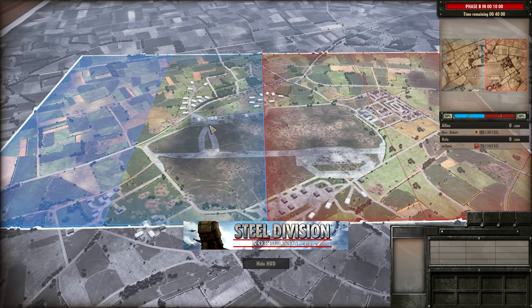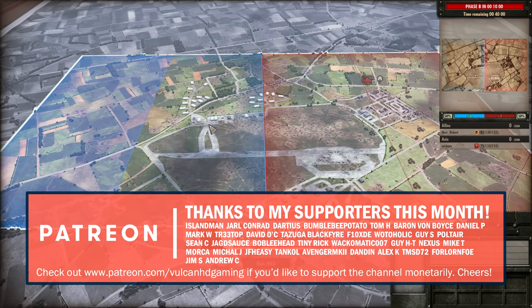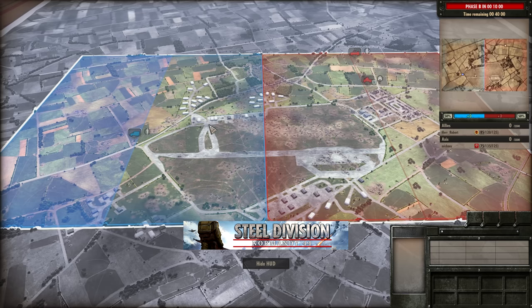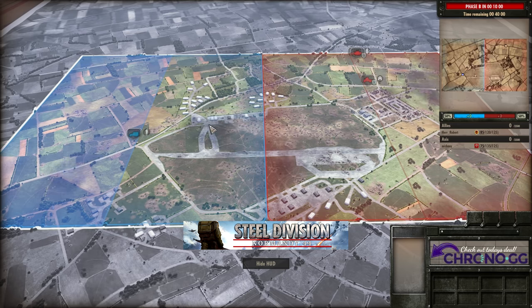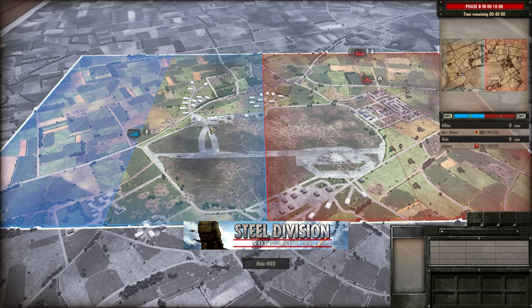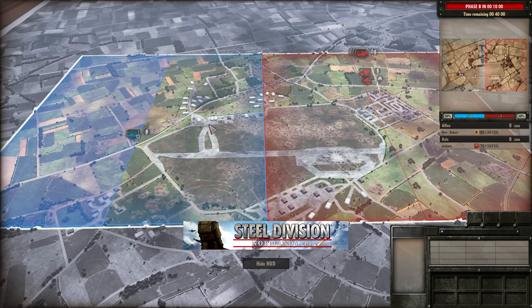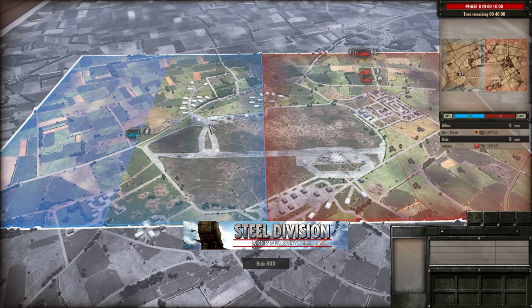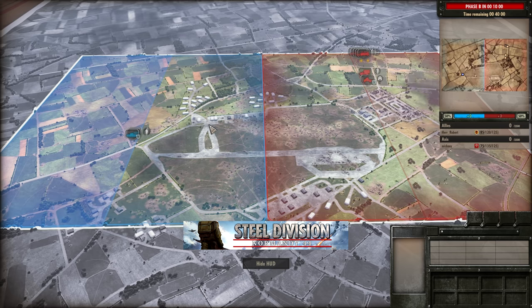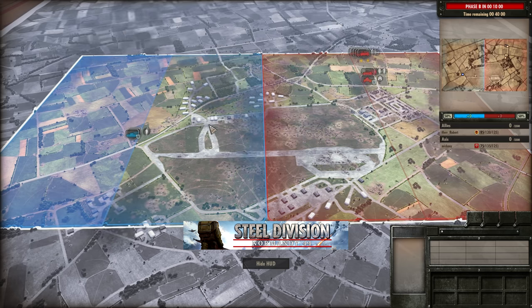Hello guys and welcome to a new Steel Division video today by me Vulcan. Today I have for you game 2 out of 2 games between Herr Robert and Miki in round 2 of the 2nd European Tournament. In the first game between these two it was actually a draw, due to Miki holding on to the points for the majority of the game but then lapsing in the late game which allowed Herr Robert to catch up with his 2nd Panzer. Now we are moving on to this one with two very different divisions.